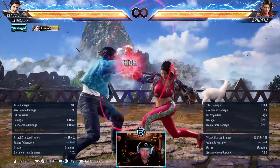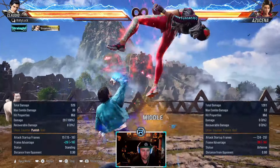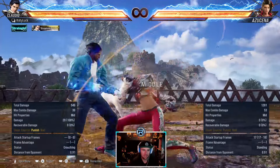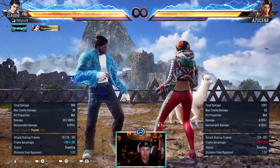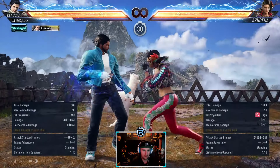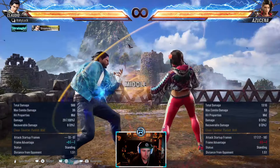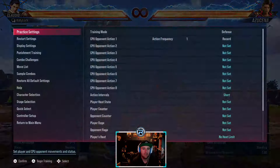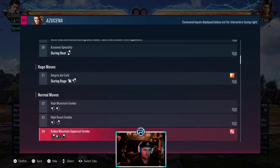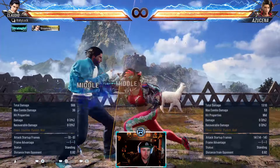2-1-2 - the first two hits are safe, the last hit is a high. This is like a safe version of Claudio's 2-1-2 where the last hit's a high, but 2-1 is safe on its own - minus 3. But the last hit is a high so you can duck it.